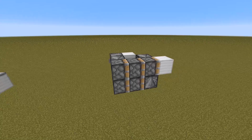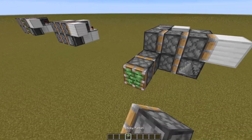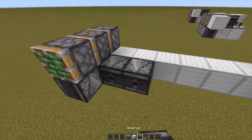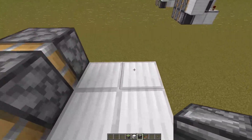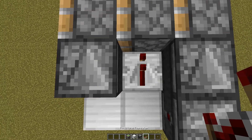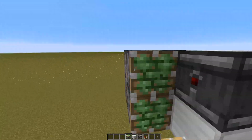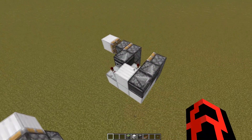You can just look at this from this side and most of you will be able to build it. If you need a little bit more help, place four pistons like this with an observer and another piston, some more blocks, then an observer here and here, a repeater on three ticks and a repeater on four ticks, a block, and lastly a button here. Fix the pistons and that should be it.